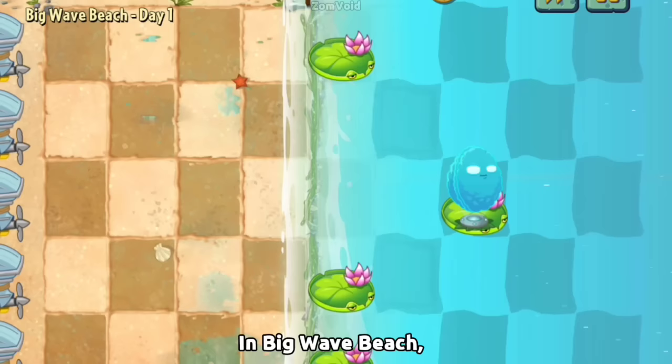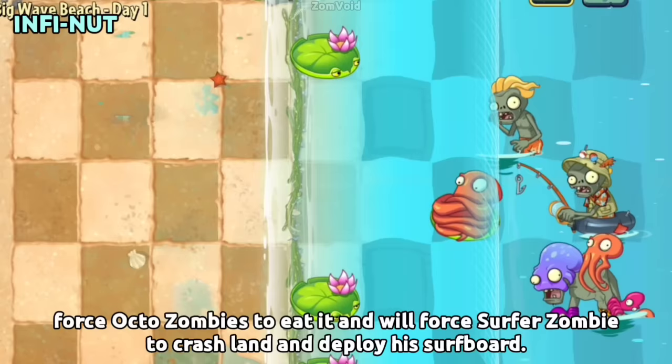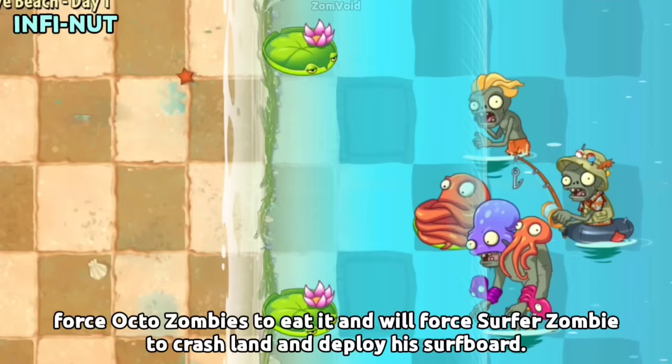In Big Wave Beach, Infi-nut's Force Field can be used to counter Fisherman Zombies, Octo Zombies, and Surfer Zombies. The Force Field can block the cast fishing hook, force Octo Zombies to eat it, and will force Surfer Zombie to crash-land and deploy his surfboard.